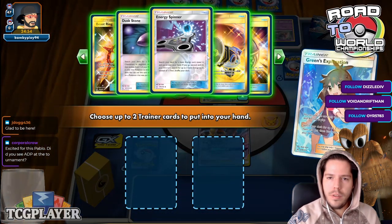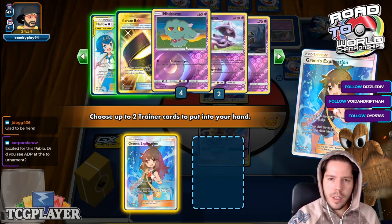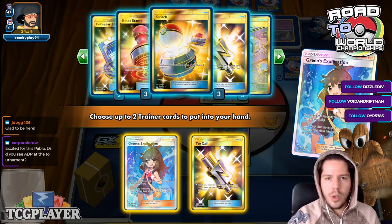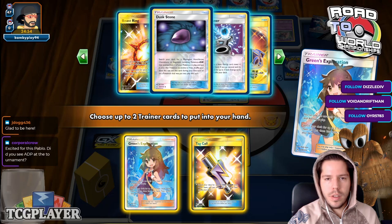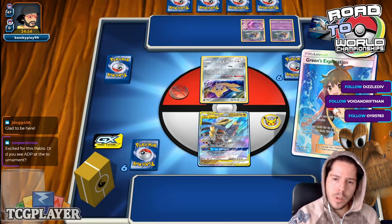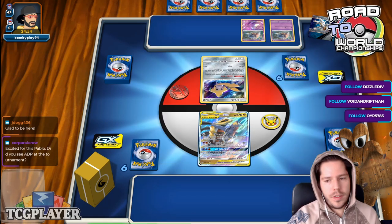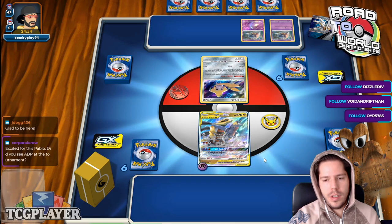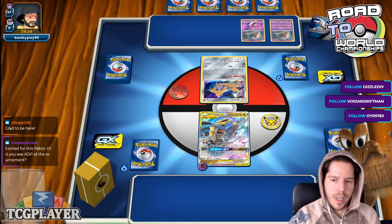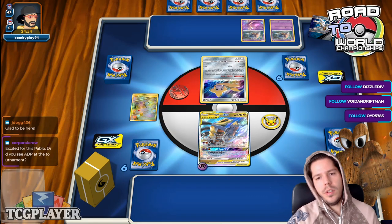Let's go ahead and start off with a Greens, for another Greens. I think we want to secure Energies, although my Guzma-Hala is actually prized. I'll grab those two. For next turn though, I will simply attach here. It's nice that Greens also gives me access to Energy themselves.